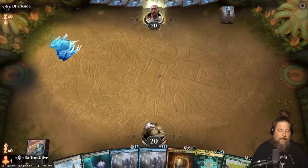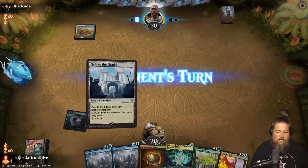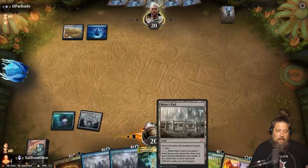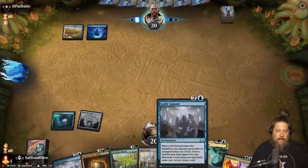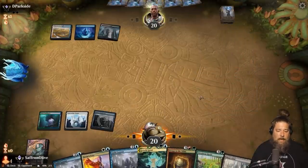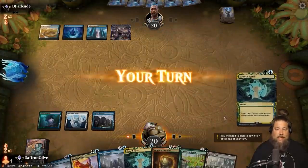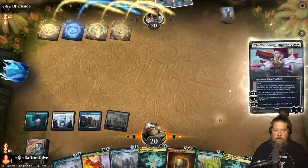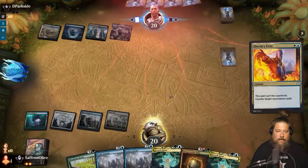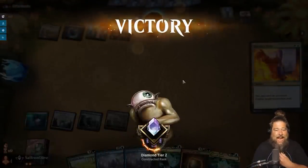This hand only has two lands, which is a little sketch, but our deck has a million lands so odds of finding them are good. Dovin's Veto is a good draw against control. Play the white mana land — this lets us leave up Veto next turn. Play another gate and pass. We're mostly scared of Teferi, so having a Veto on five seems big. Opponent plays Wandering Emperor — let's Veto it. Opponent scoops it up! Well, I guess Vetoing was the right choice. Sweet, and we are ranking up!